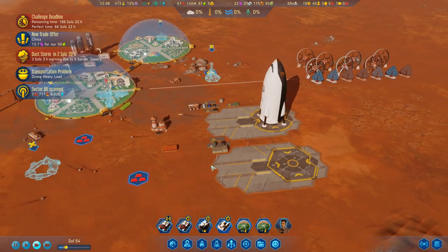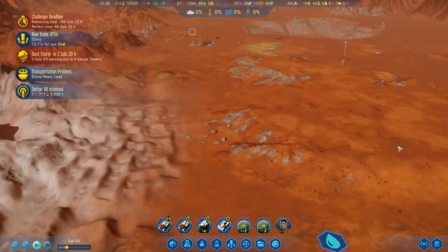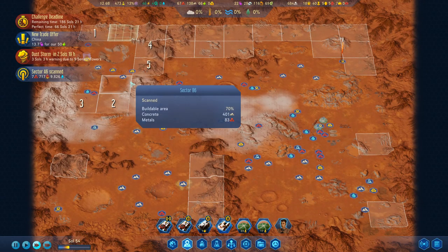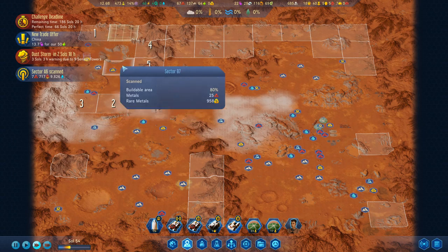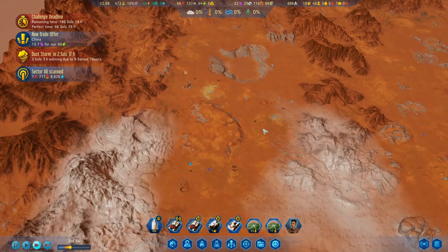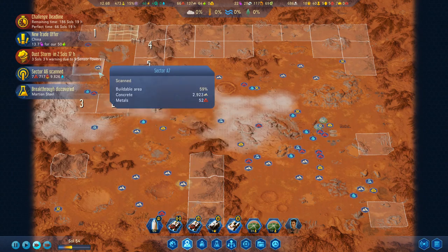Sector scan. So many things to do. We've got more water — that's over here. This was the area that the game originally unlocked. Oh look, there's a thousand rare metals! Water and rare metals. Mind you, no vista. So I think I've benefited from being over here rather than over there.